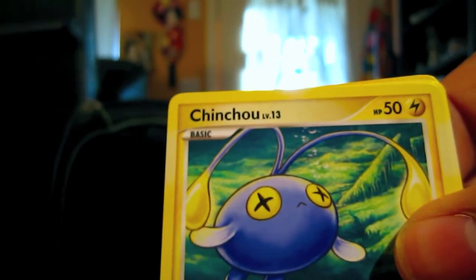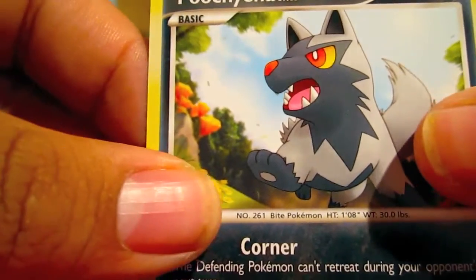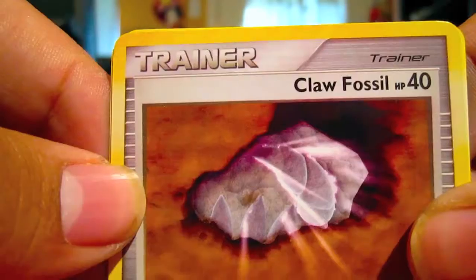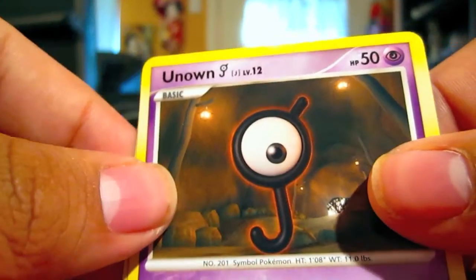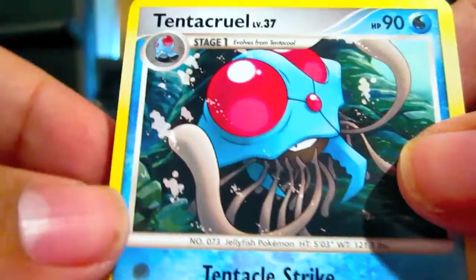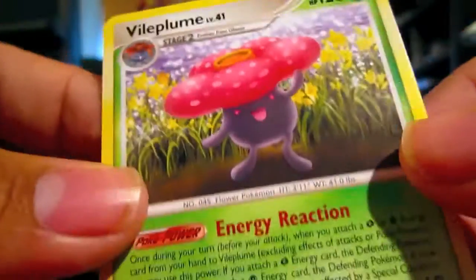Okay, so we have Spoink, Chinchou, Chinchou, Staryu, Poochyena, Claw Fossil, Houndoom, Unknown J, and a Tentacruel. Our Reverse Holo is a Victory Bell, which is a Rare. And our Rare is a Vileplume Non-Holo.